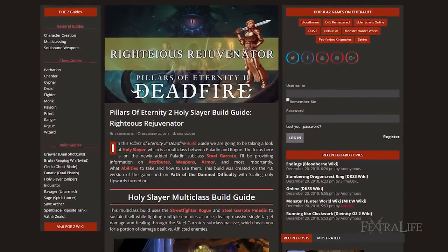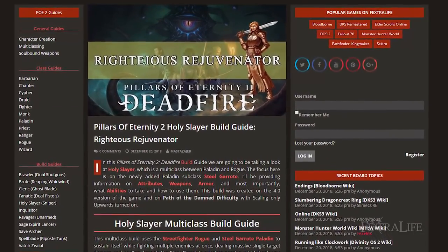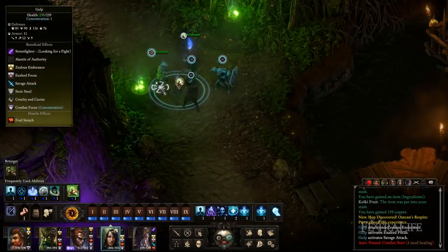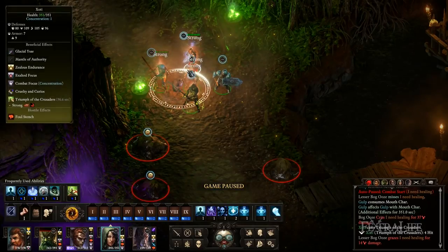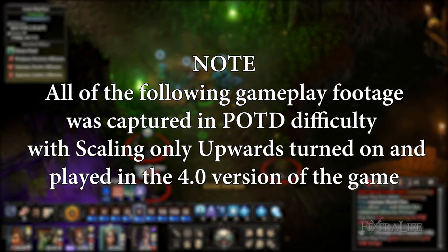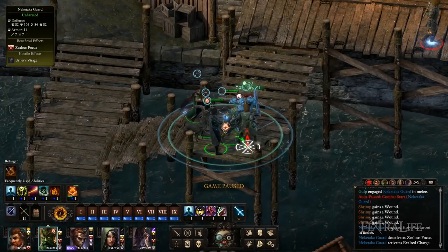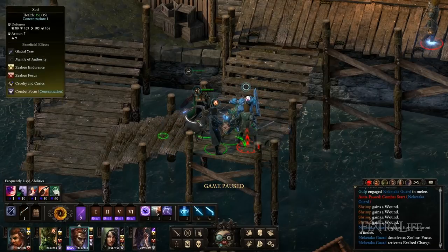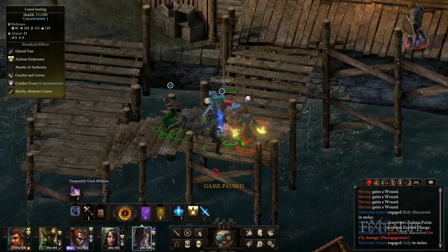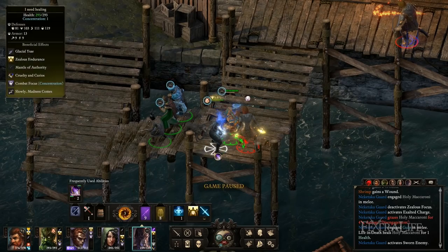In this Pillars of Eternity 2 Deadfire build guide we're going to be taking a look at a Holy Slayer, a multi-class between Paladin and Rogue. The focus here is on the newly added Paladin subclass Steel Garot. This build was created on the 4.0 version of the game on Path of the Damned difficulty with scaling only upwards turned on. It uses the Street Fighter Rogue and Steel Garot Paladin to sustain itself while fighting multiple enemies at once, dealing massive single target damage and healing through the Steel Garot's subclass passive which heals you for a portion of damage dealt versus afflicted enemies.